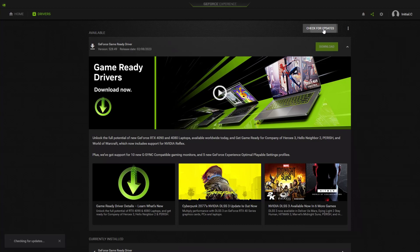Open the GeForce Experience application, select Drivers, and click Check for Updates. If there is an available update, click the Download button. After the driver download is complete, you can install the drivers to update your graphics card driver.